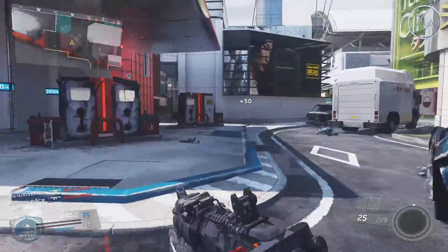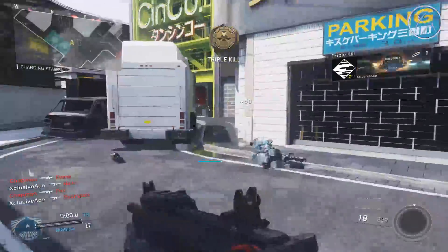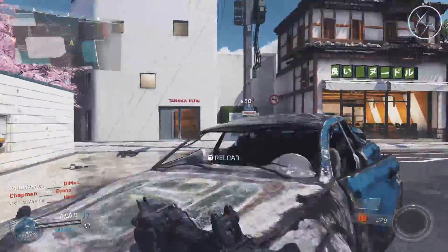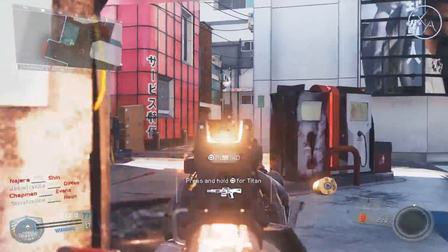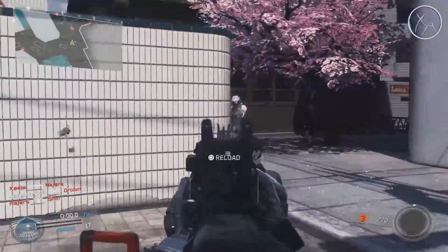One of the best areas to do this drill is the gas station area on Precinct. There are lots of spawns around you, almost always a target to shoot at, and you're constantly having to turn your aim and snap onto targets.